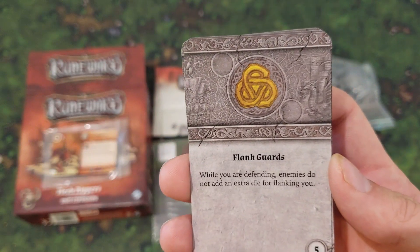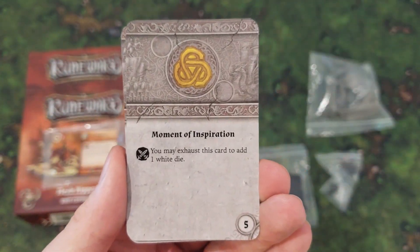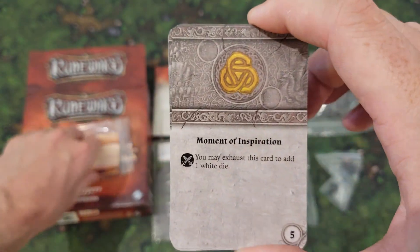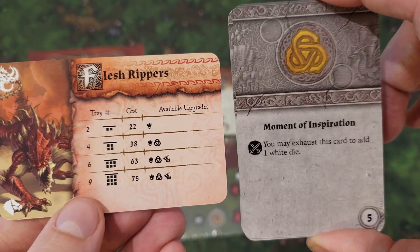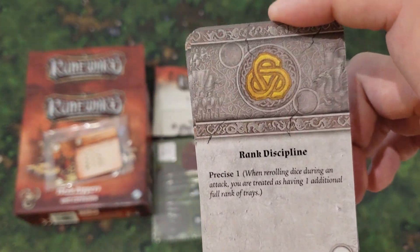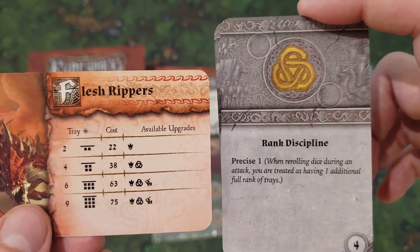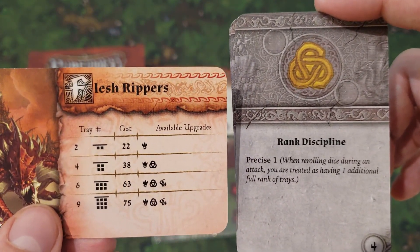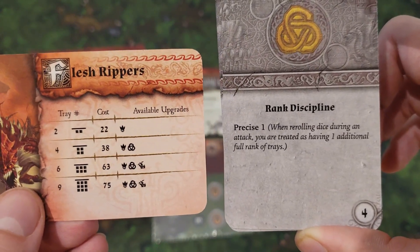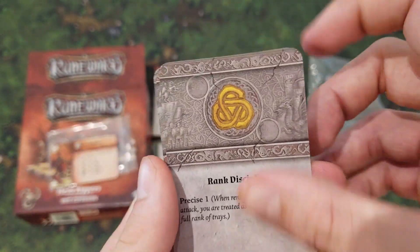Flank Guards: while you're defending, enemies do not add an extra dice for flanking you — that's standard. Moment of Inspiration is a great card to have as an upgrade in general — you can exhaust it to add a white dice. When you're three wide, that could seriously hurt. These guys can get that upgrade at just the four tray, which is actually pretty good. Rank Discipline gives you precise, which is totally good when you're doing the four tray. If you have this with the six tray, you're essentially a nine tray for quite a bit less — well, the difference between 63 plus four is 67, so you're really only about eight points less than the nine tray. Hard to say if that's worth it, but if you're trying to pinch points, that might be the way to do it. And then we're back to Feeding Frenzy.